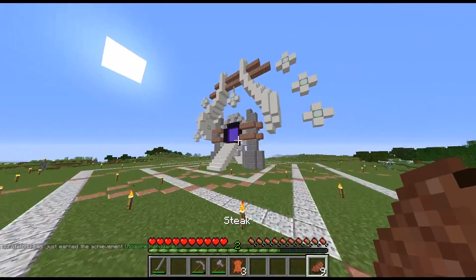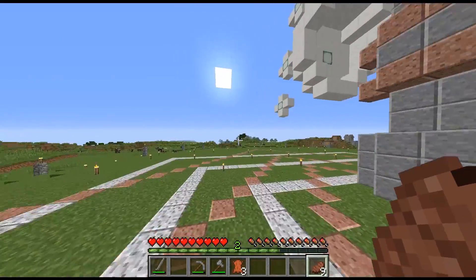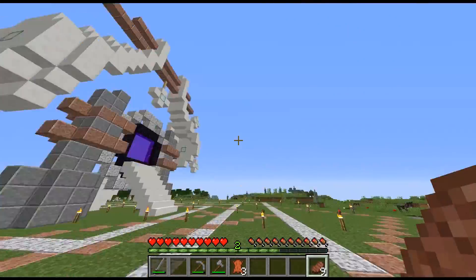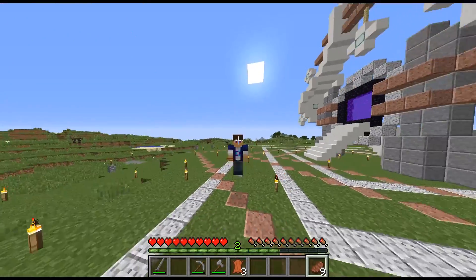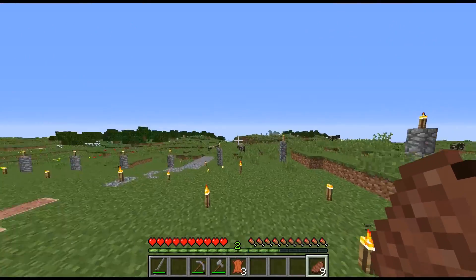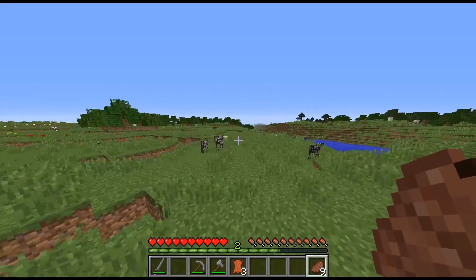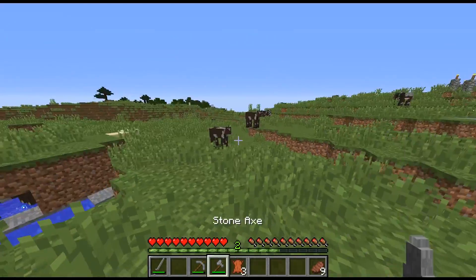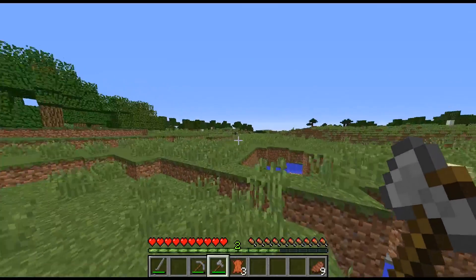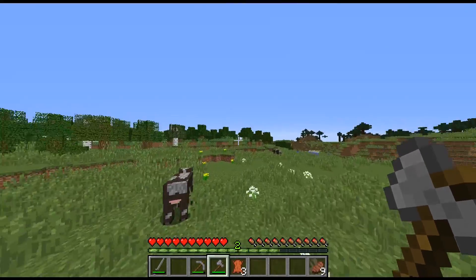This is our spawn right here, it's really cool. Is this actually at zero-zero? No, it's not, but I'll remember those coords eventually. This is the spawn so far — we haven't gotten much done because it is the very start of Season 3. I went ahead and got some starter supplies so we can grab a bit more wood. I want to go a bit away from spawn because I don't want to interfere with that.